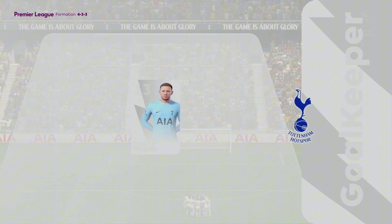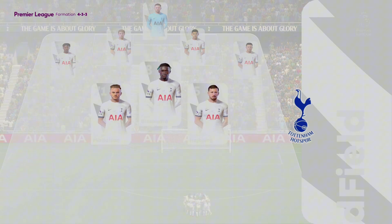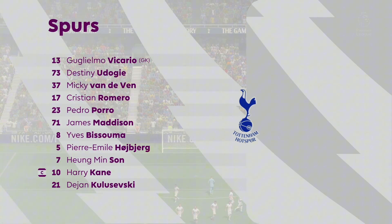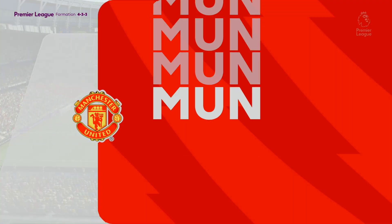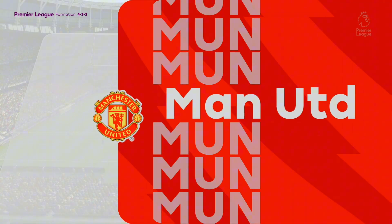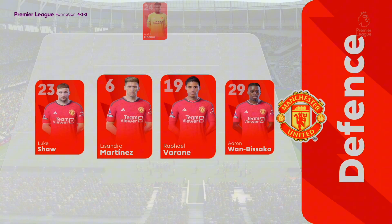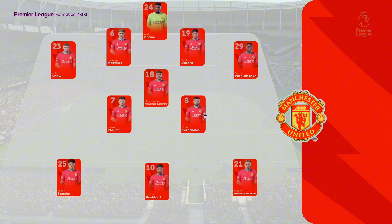The men starts with Dejan Kulusevsky in the wide positions, and the main striker is Harry Kane. Here's how Manchester United line up. Andre Onana is in goal, Luke Shaw starts with Aaron Wan-Bissaka in the full-back roles, Anthony starts with Jadon Sancho out wide, and the main striker in the side is Marcus Rashford.